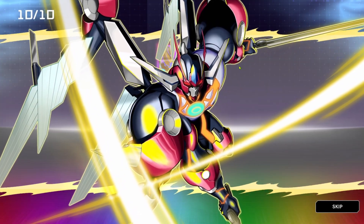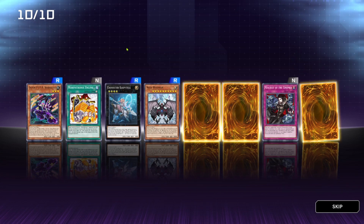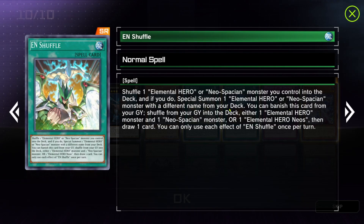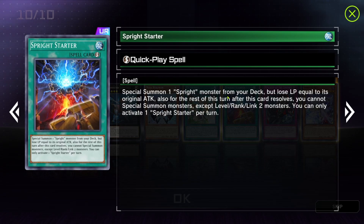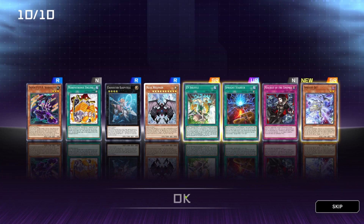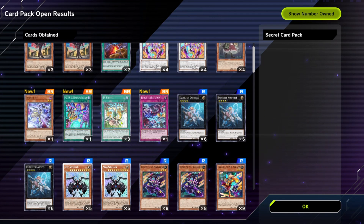Last packs always have a guaranteed UR or SR. This is a rarity upgrade - three of them. Spright Jet! We have three EN Shuffle, which is awesome - that's all I wanted honestly. We have the last Spright Starter we need - you can only get two anyway. And Spright Jet is actually awesome - this is our first one. So now we have three of this, two of this, four of this, and an extra.